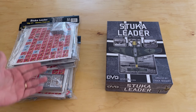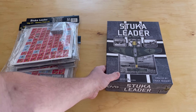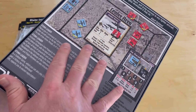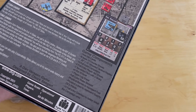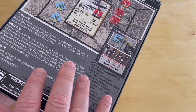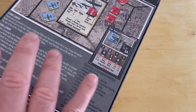You're using all different types of aircraft — Focke-Wulfs, Heinkels, Messerschmitts — using it all, and the Junkers 87 Stuka is obviously the namesake of the game. The game is designed by Chuck Siegert, who also did Zero Leader, so this is in the vein of Zero Leader and Corsair Leader. It's a Leader series game.